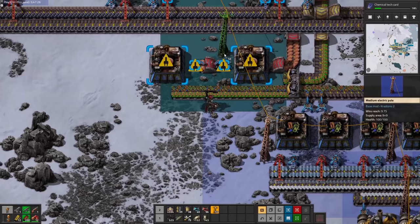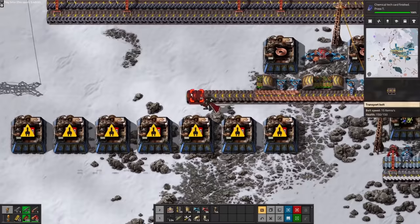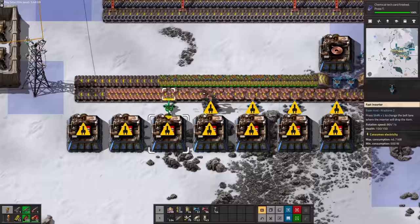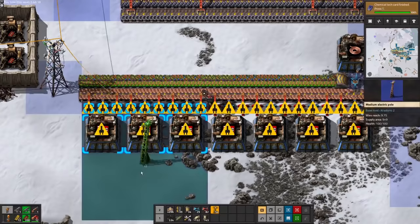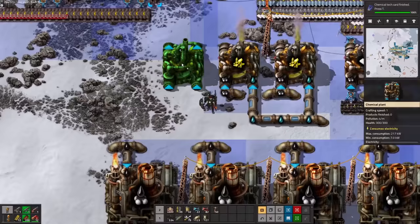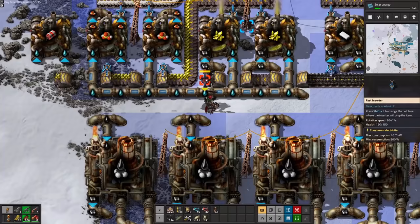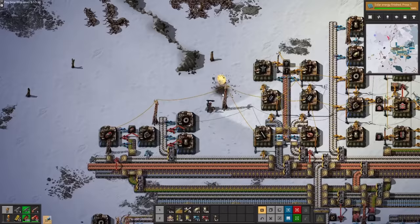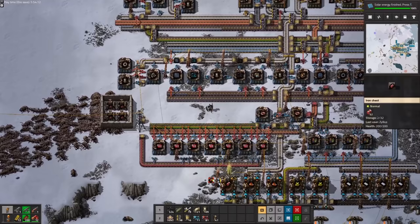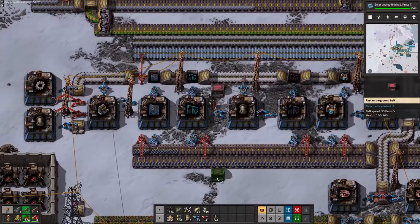This is probably a good time to mention another feature in Crastorio: the ability to choose which side of the belt the inserters drop on. No longer are you restricted to only the far side. Medium electric poles have a supply range of 9x9 instead of 7x7, so they can actually reach the other end of an assembler — isn't that great? Now all we need is sulfuric acid. The recipe is the exact same as it is in the base game, except doubled for some reason, so no problem there. Also I want explosives, so enjoy this very spaghetti setup.